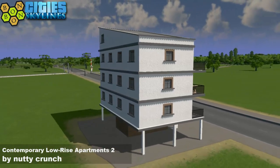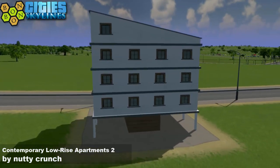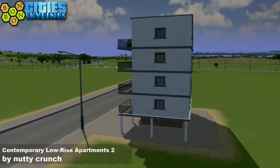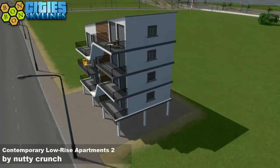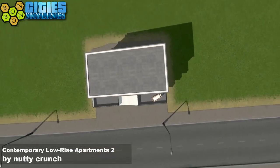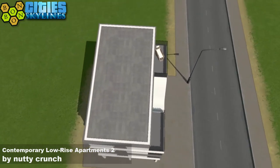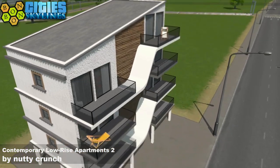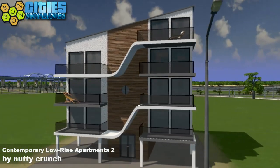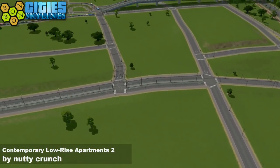Here it is — the Contemporary Low Rise Building Version Two by Nutty Crunch. It's a rather sweet looking thing. Contemporary is the word — contemporary design through and through. Good work, Nutty. Today's factoid: the average person in the US Virgin Islands uses more supplied energy in a single day than the average person in Kampuchea uses in 62 years. While the maths might still be right, Kampuchea has reverted back to Cambodia as a real name.